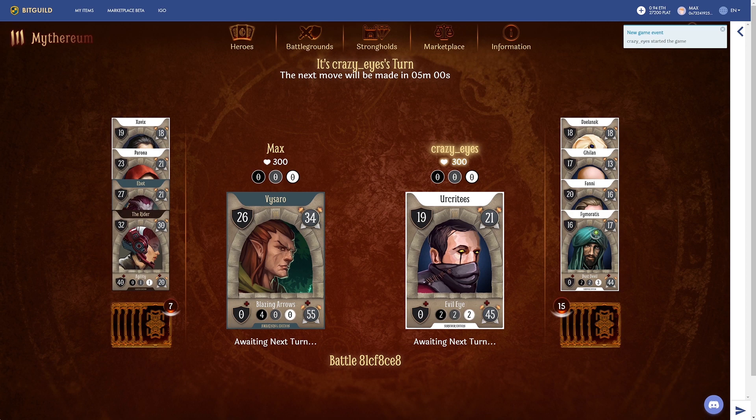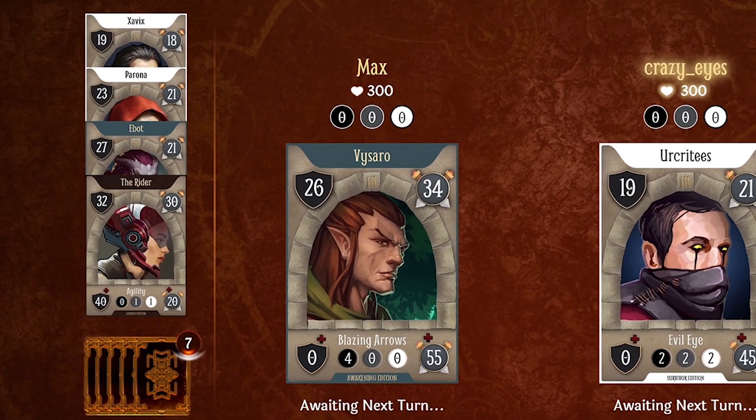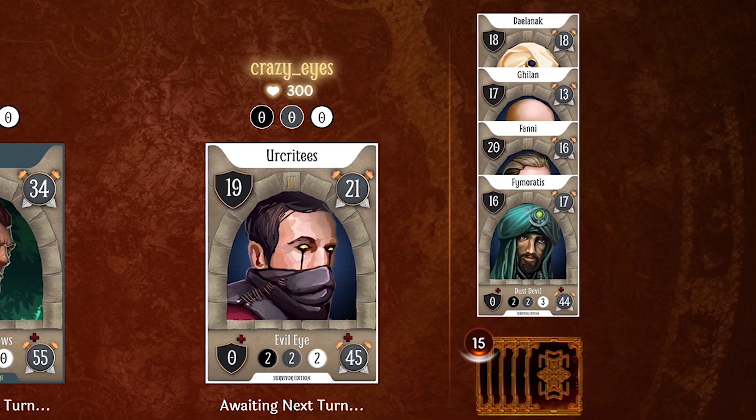We've been joined here by another player, and we've selected our deck, so the game is ready to begin. On the left side of the battlefield, you see your leader card, health points, power, as well as your deck and your hand. On the other side, you can see your opponent's cards and stats.